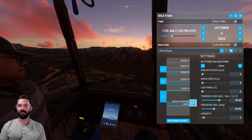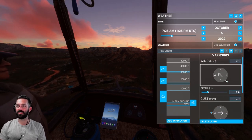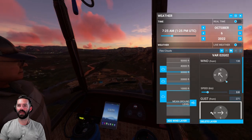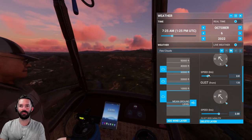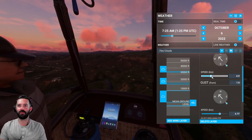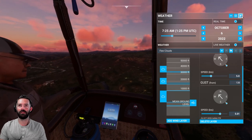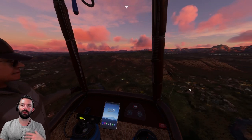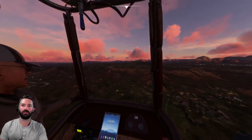Why does our wind change when it loads up? Now we have to put this back to the northwest. The wind loaded incorrectly from the menu — we'll do about four to five knots of wind, and then as the sun comes up we might add a little more wind because that generally happens in real life.